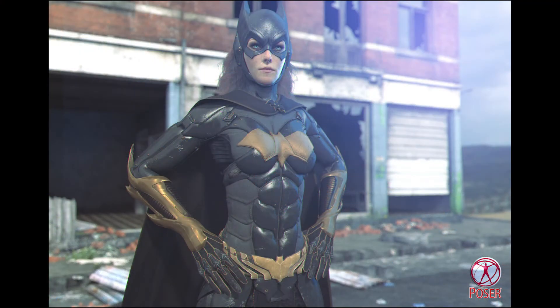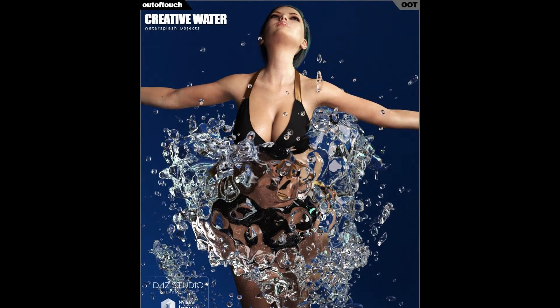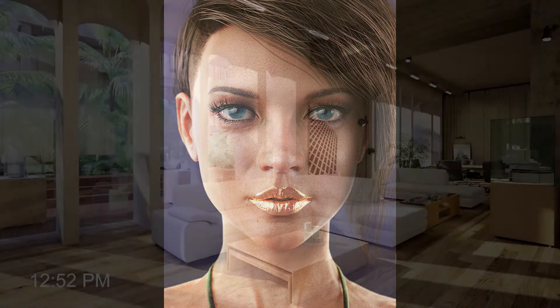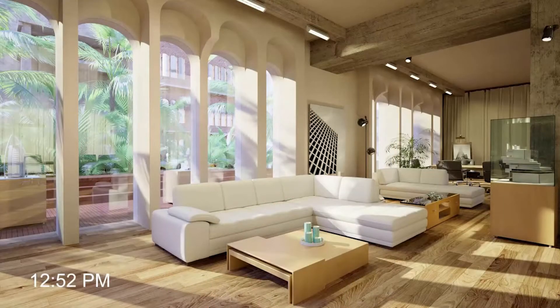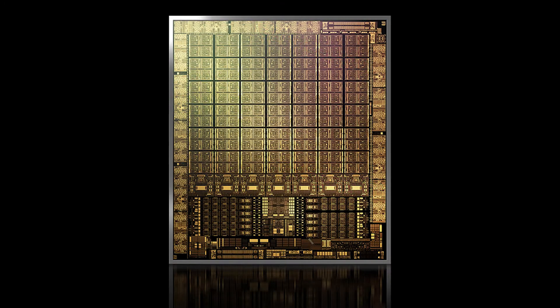In the never ending pursuit for realism, Poser and Daz Studio added new rendering engines: Superfly for Poser and Iray for Daz Studio. Both are unbiased engines and in the right hands offer a quantum leap in realism, attempting to model real-world lighting and materials with scientific accuracy. This is particularly noticeable with diffraction caused by transparent materials and fluids, and skin textures also showed significant improvement. Iray was created by Nvidia and depends exclusively upon the architecture of their cards, using CUDA cores to render while massively accelerating rendering speeds.